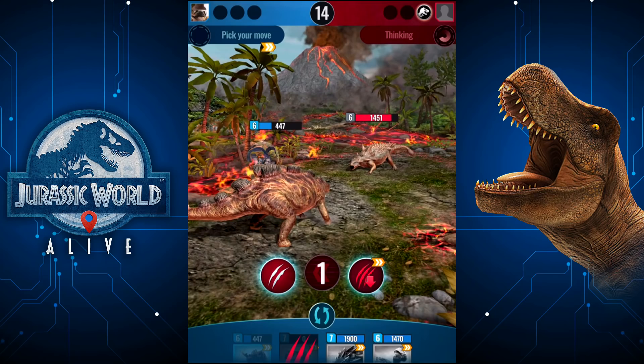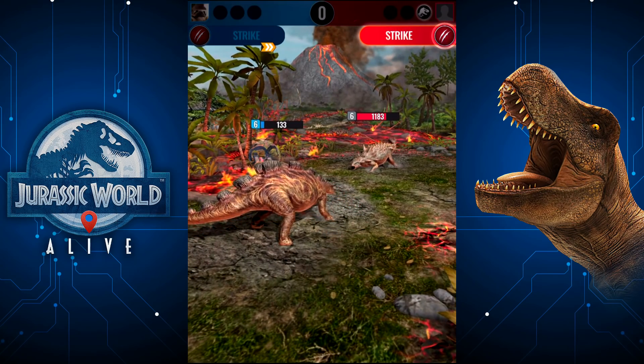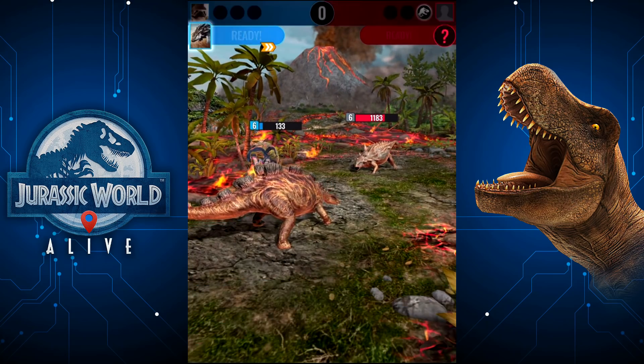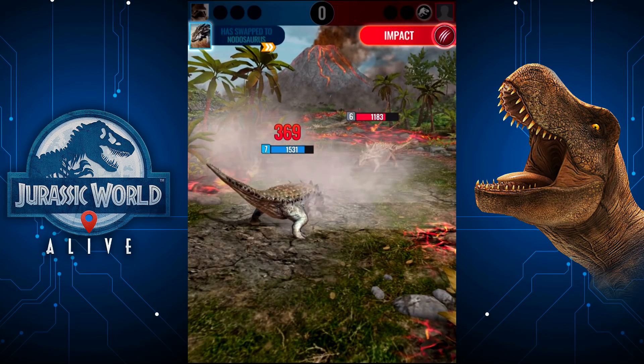The only reason I can see why you'd ever want to use Instant Cripple is if you've got a really strong attack coming that you suspect is on the way and you kind of want to mitigate it. I'm going to have to swap here — don't want to lose that second dinosaur before he's even lost one.